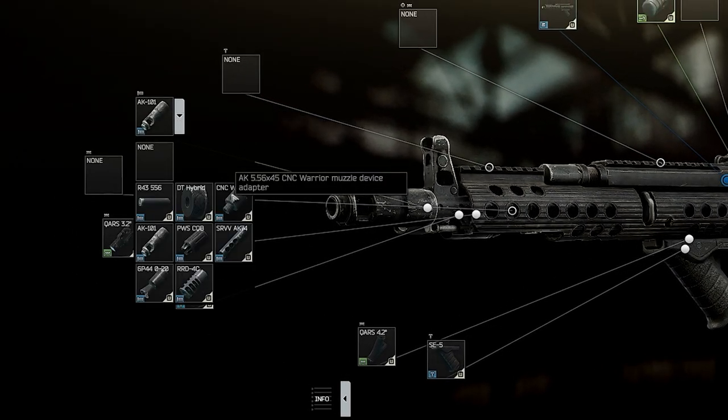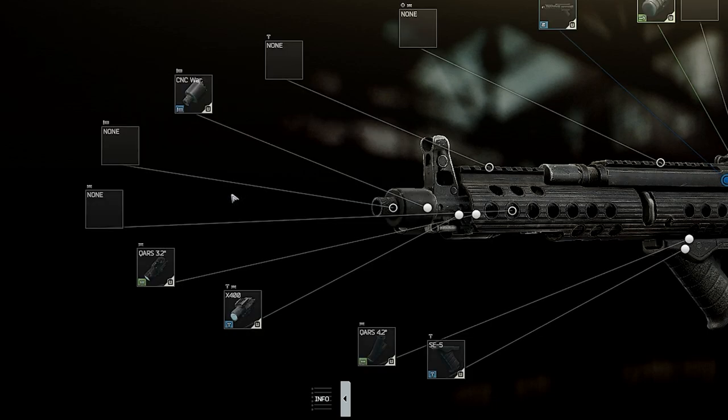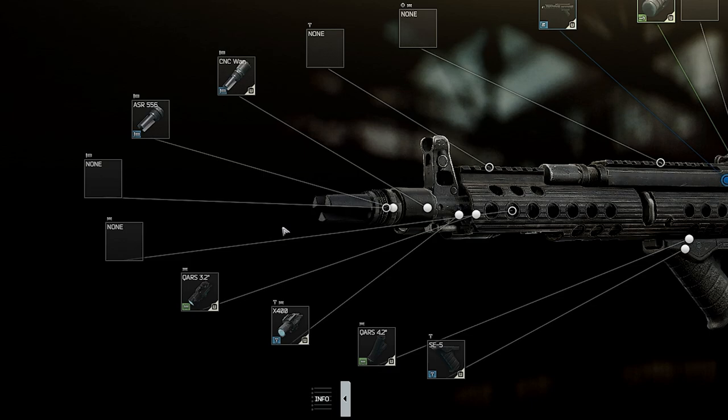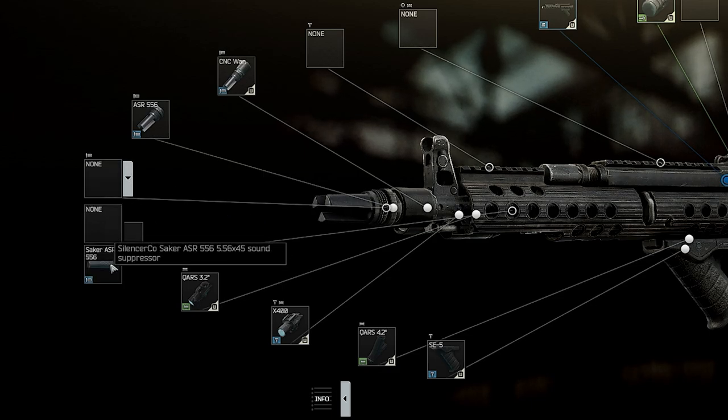Now this is where it gets interesting. We actually want to attach muzzle devices that are made for M4s, so equip a CNC warrior adapter on the muzzle. Then equip a SilencerCo ASR flash hider. Then slip the SilencerCo staker on top of that.